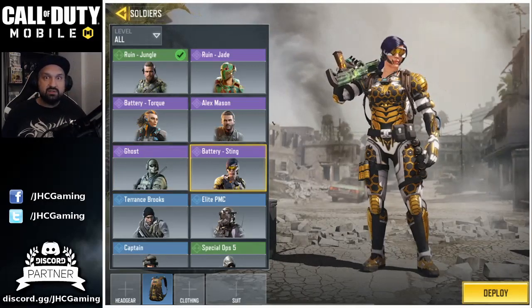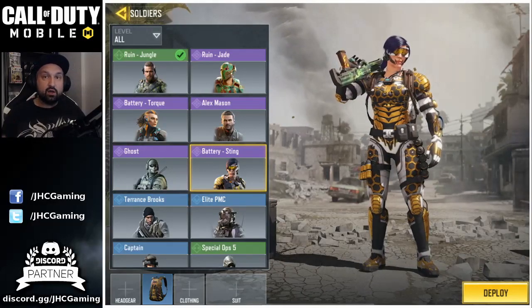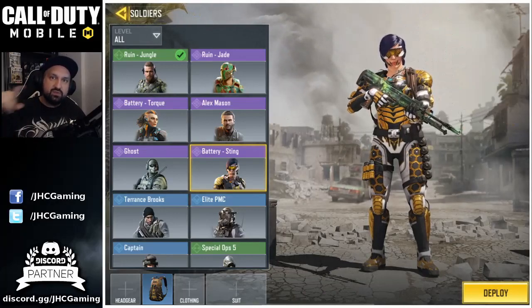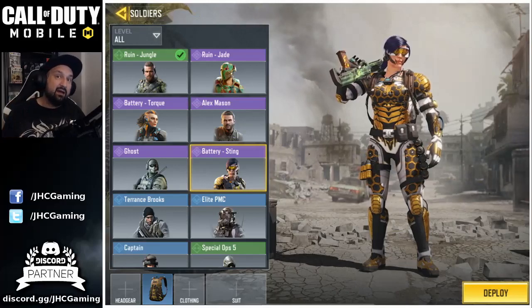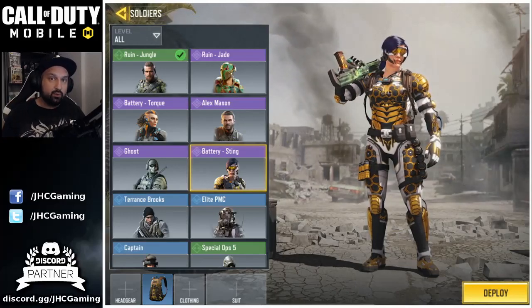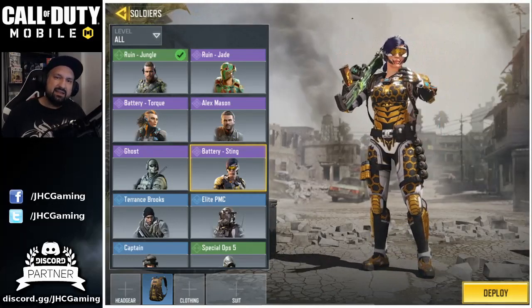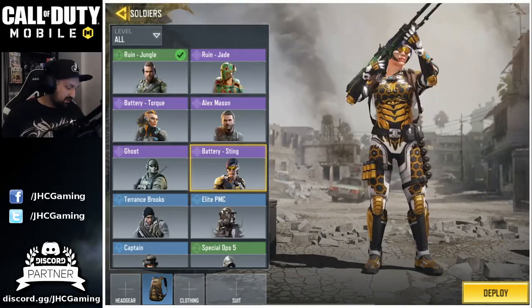The next one is my most expensive skin — Battery Sting. That one was on the Razorback Cosmos Lucky Draw. You have to pay more and more COD points to spin the wheel, and it was one of the last two rewards, so you had to pay thousands of COD points to get all the rewards. It was my first female skin. I didn't like it much at first but I kind of like it more now. It's pretty rare because it's very expensive.